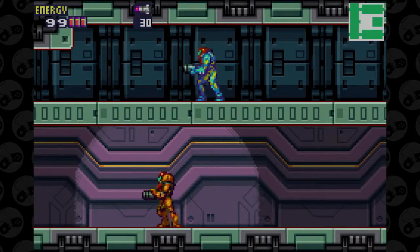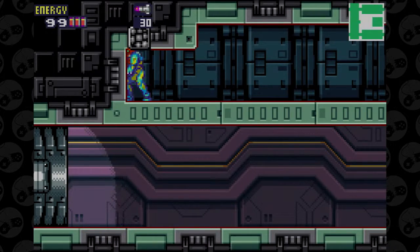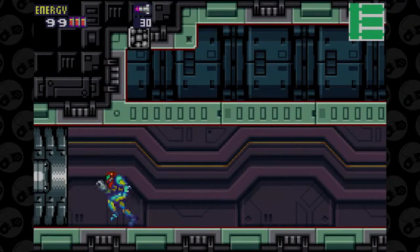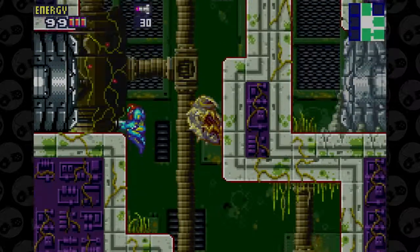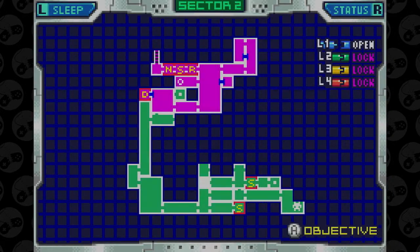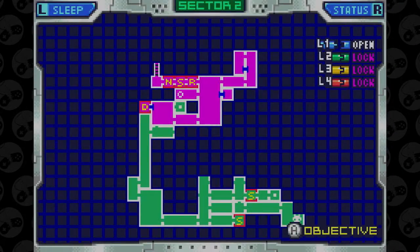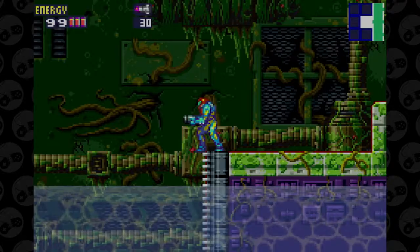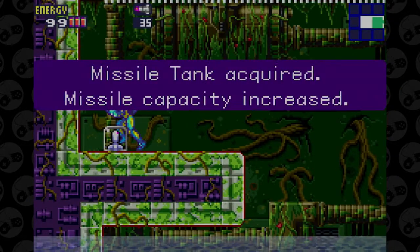Oh god, here we go — the SA-X! It's horrifying. Go down there and try to kill it if you want to immediately face your doom. It's impossible to kill — it'll seriously destroy you in like two shots. It's pretty crazy, but the fight you eventually have with it is balls-to-the-wall awesome. I'm excited to get there. There's a missile tank down here — you're welcome.